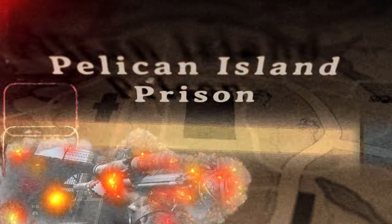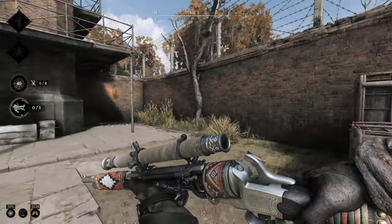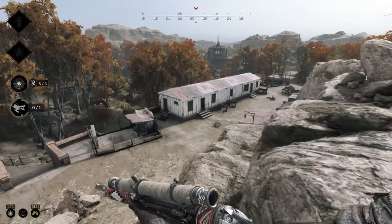Pelican Island Prison. On the south side, inside the guardhouse, that is where the one workbench can be found.